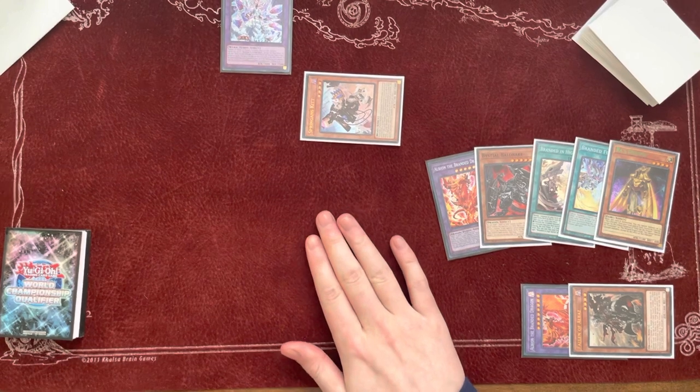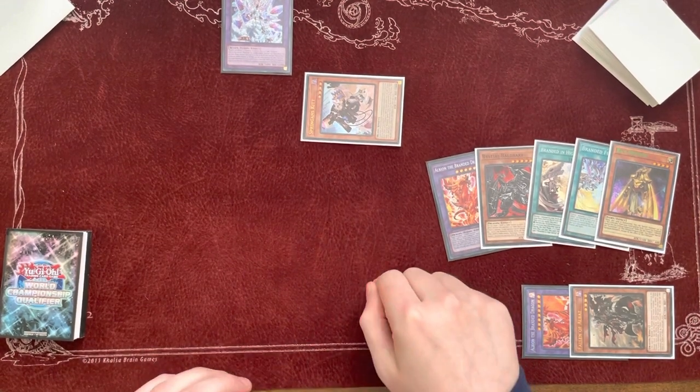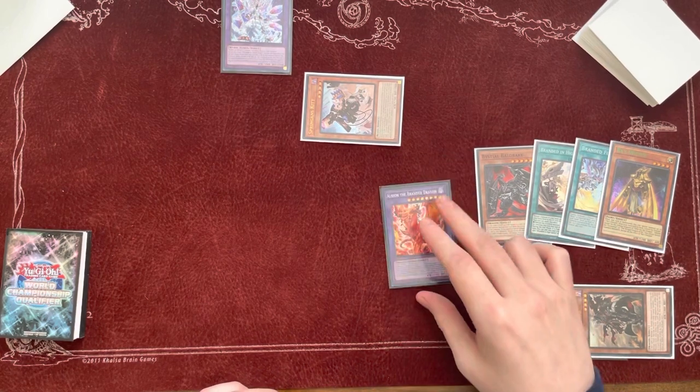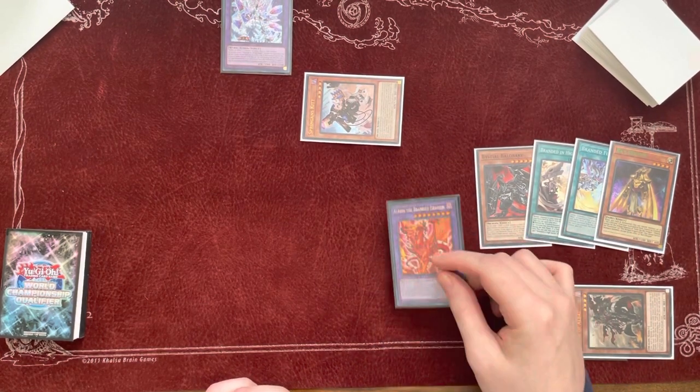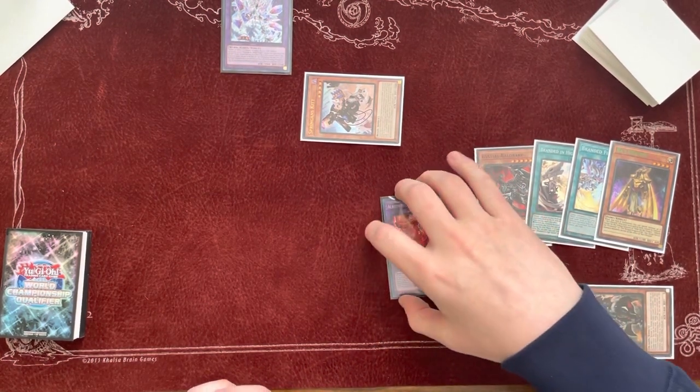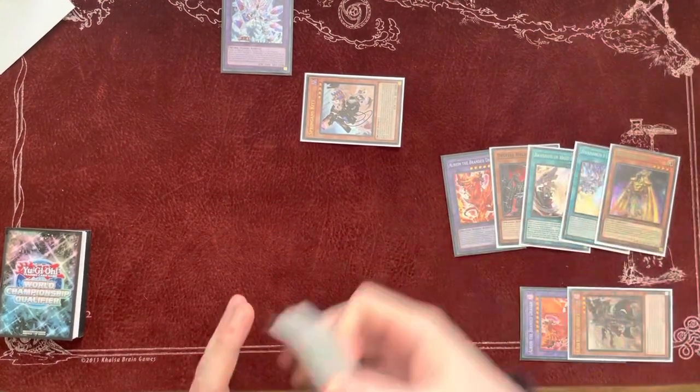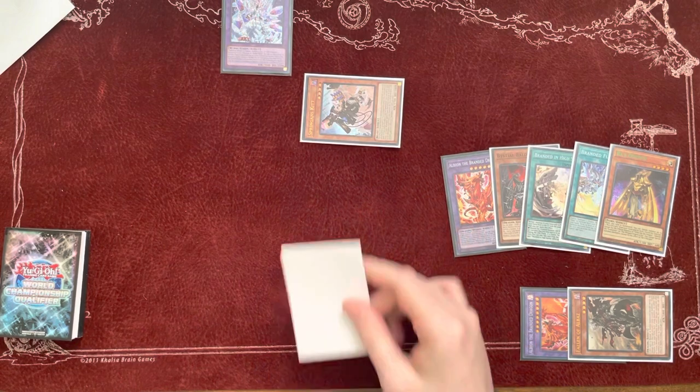At this point, you'll go to End of Main Phase. Your opponent has to use a Bistrials here if they have one to banish Albion, because once you go to the End Phase, you can use Albion's effect to set the Expulsion. In the basic combo, you would go to End Phase now and use Albion's effect to set the Expulsion.